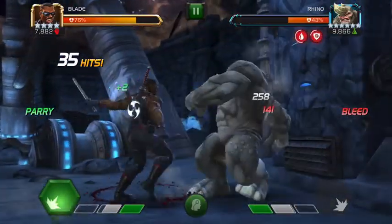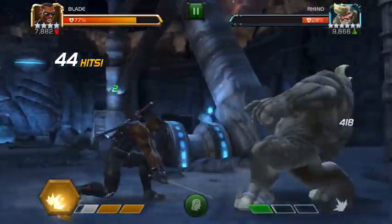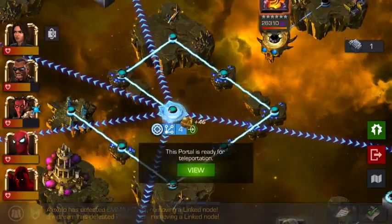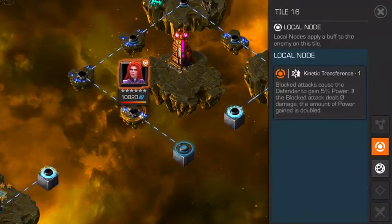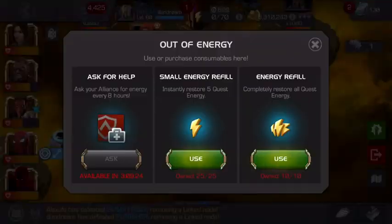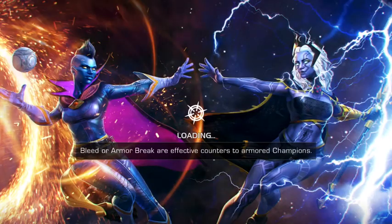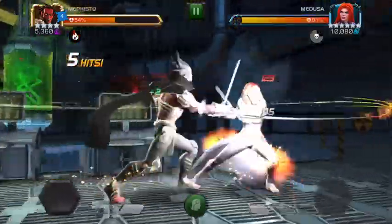I think one more SP2 here and we should be able to take care of him — and that's just enough. Okay, so here's where the road splits into a million different pieces. Path A is Kinetic Transference and they're all mystics, so what the hell, let's do A. I'll use a full energy boost — I've got one expiring anyway. So let's take Mephisto into this one. With Kinetic Transference I don't particularly want to be blocking too much — I just want to push her to her SP1 and evade that.